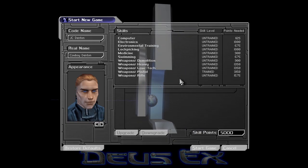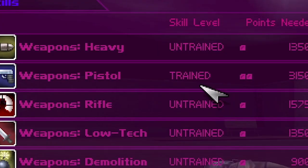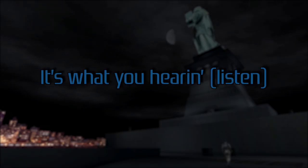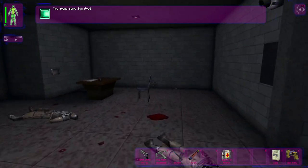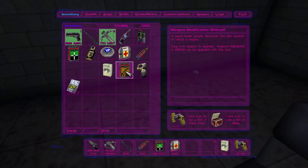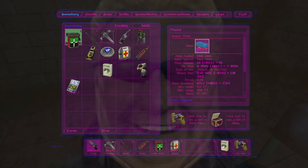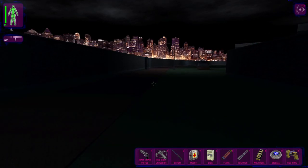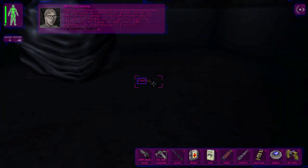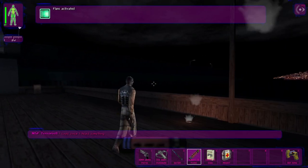Step one: untrained pistols. Step two: liberate Lady Liberty. Now you just gotta play the level and do everything, and I mean everything — you're gonna need every drop of XP the game rewards you with, so I'll just show you the most painless route I usually take, and a few tricks to make things even easier.